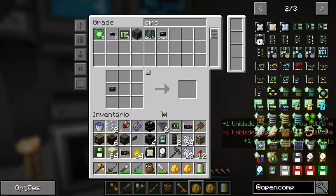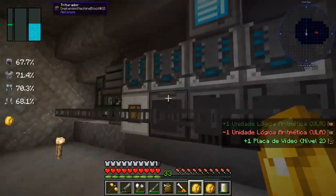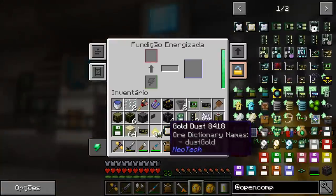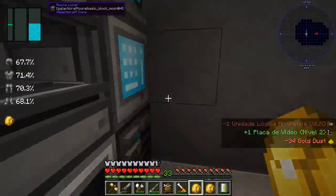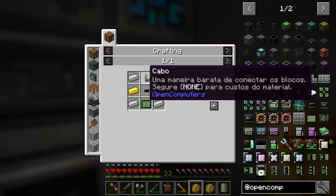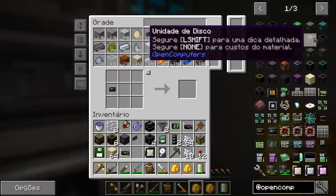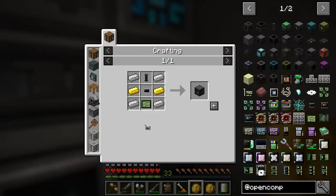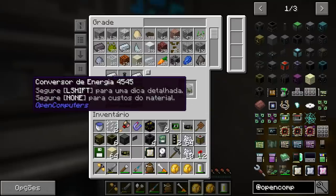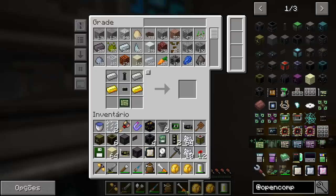Done, we have everything. Wait, something is still missing — we still need to connect to power. To connect to power we'll need an adapter, a power converter. And we'll need a cable — I already automated cable fabrication, let me ask him to create it. He creates it for us. The rest we make by hand. Done — I think that's everything now, it's complete.